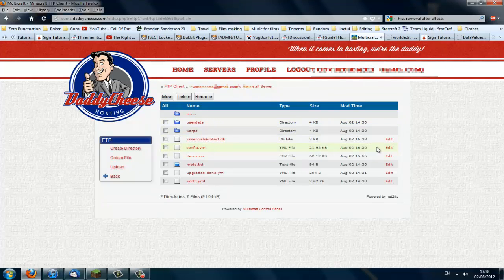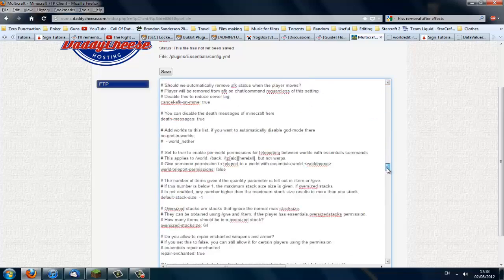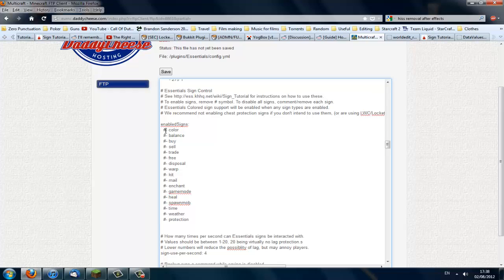Go to Essentials and get your config. It's easiest to add it in there. You need to go down to where it says EssentialSign control and to enable it, get rid of the hash in front of whatever entries you want — you can delete them all or just remove the ones you want. Once that's done, hit save.